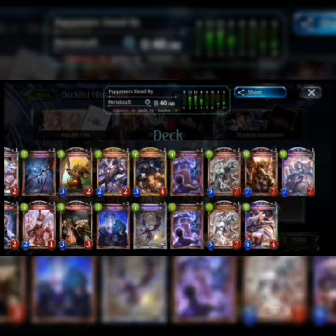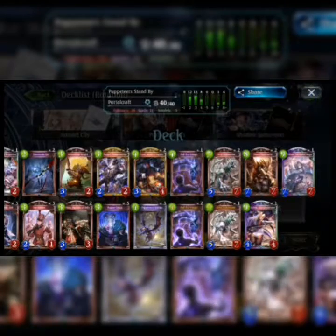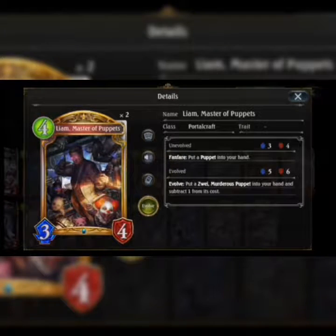Everything else is substantial for a puppet deck. Silver Automaton's last words put 2 puppets in your hand and he has Ward, so they can't attack the leader directly. Pull the Strings banishes an enemy follower that costs 2 or less and puts them on your side as an ally follower — but if you have Resonance active, it puts a puppet follower into your hand. Liam Master of Puppets has a Fanfare to put a puppet into your hand, or when Evolved puts 5 murderous puppets into your hand and subtracts 1 from their cost, which is really good.